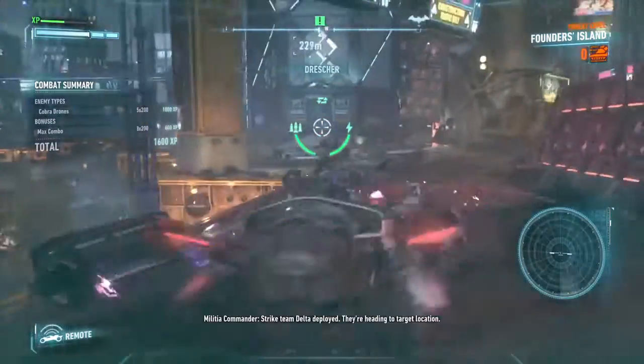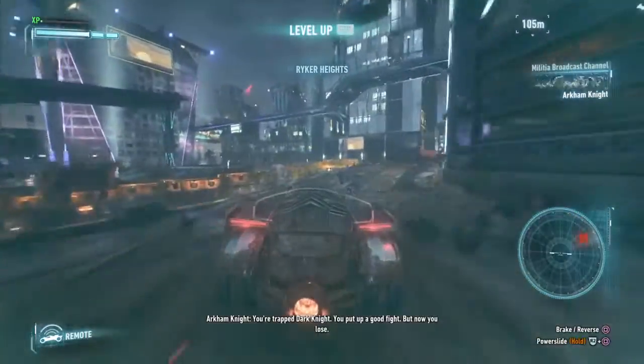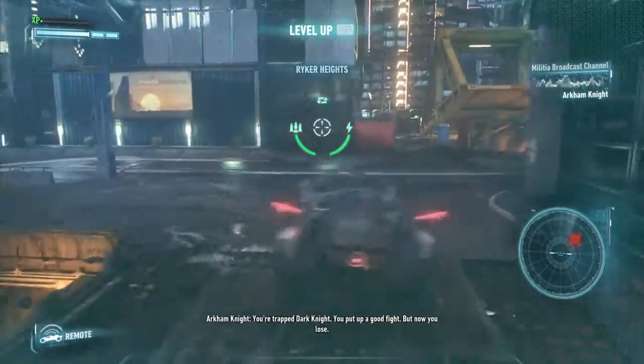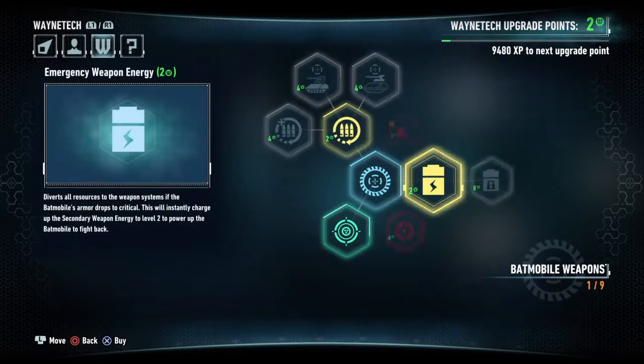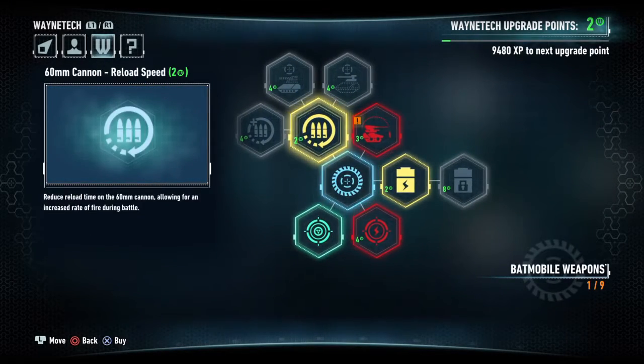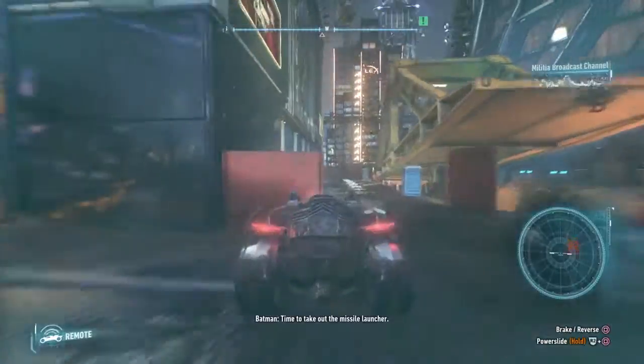Riker Heights unit offline. Strike team Delta deployed. They're heading to target location. You're trapped, Dark Knight. You put up a good fight, but now you lose. Time to take out the missile launcher.